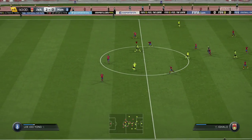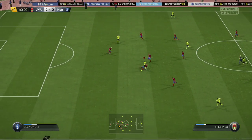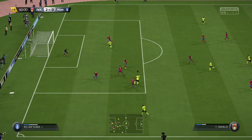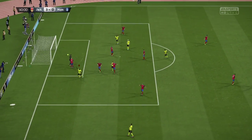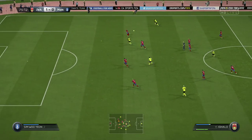His dribbling was really, really good and paired with his 82 strength it makes him so dangerous. Not only can he hold off defenders but he can actually dribble around them as well. He did win a couple of penalties with this — defenders trying to get him off the ball, spamming the shirt-tug button, led to penalties which he converted as well.